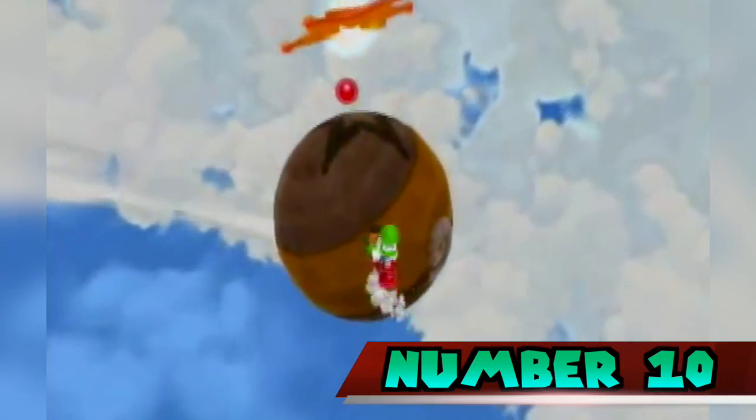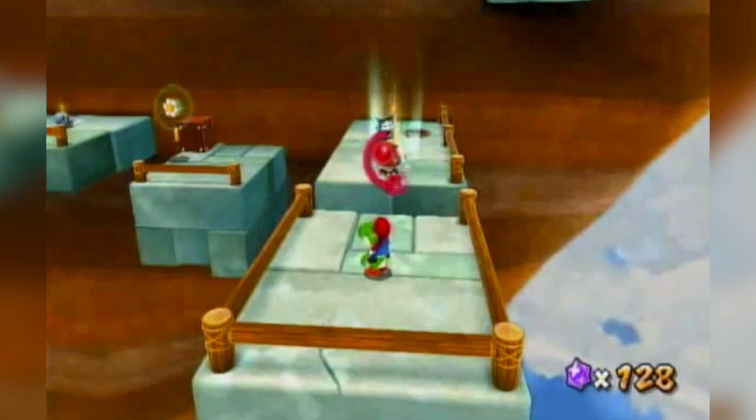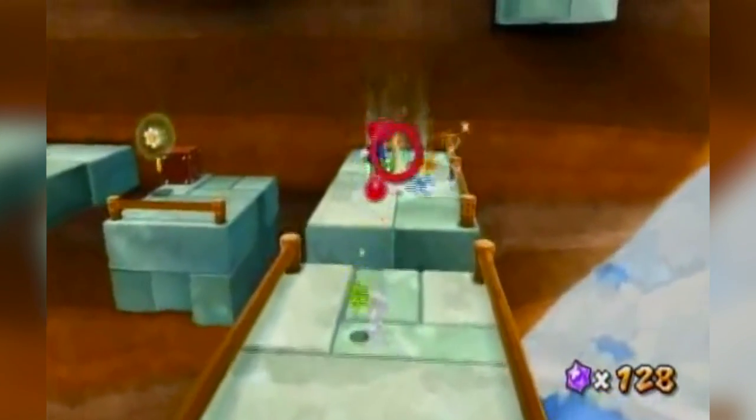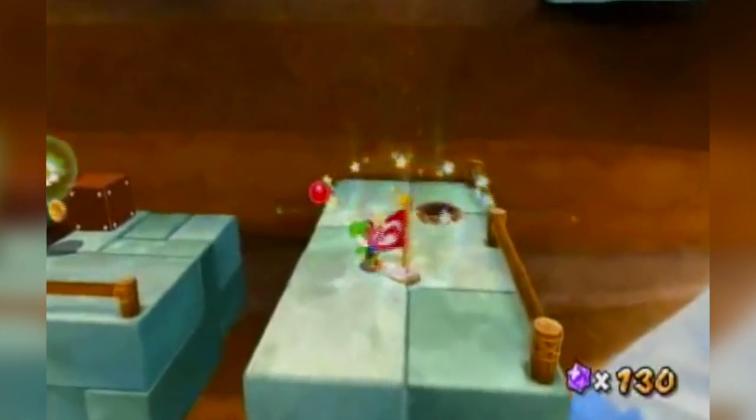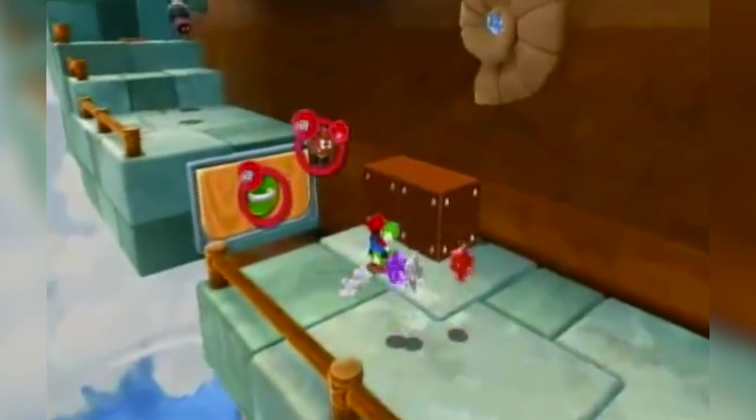Number 10. Yoshi was originally going to be in the game but was removed due to developers thinking that it would've been too much all at once. They said that if you're going to put Yoshi in a game, he has to be the main element, but Super Mario Galaxy had spherical landforms and gravity shifts and a lot of elements that were entirely new, and even if we had used him, we might have only been able to use him on a single stage.